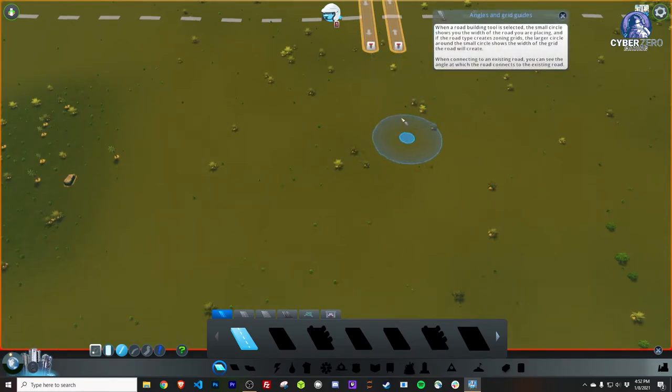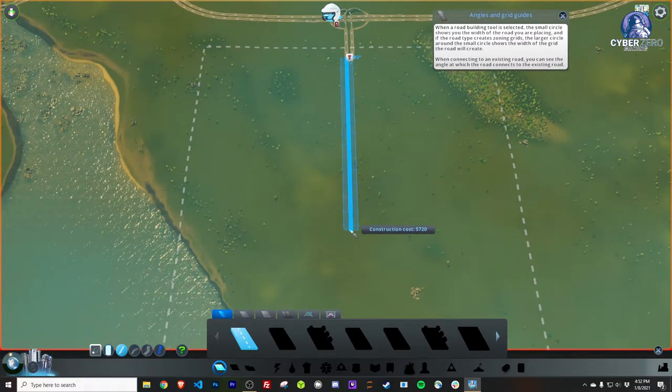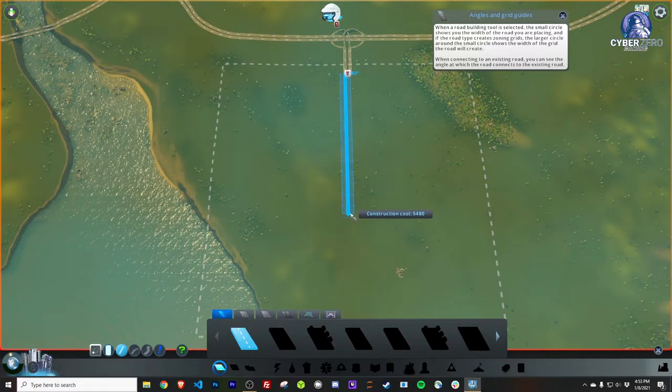There are neat tricks people use like creating roundabouts, but what we really want to do here is use our cheapest road and just bring it all the way down in a straight line. Money gone — but we're committed now.